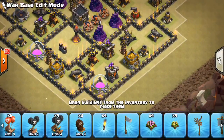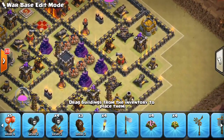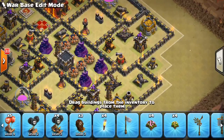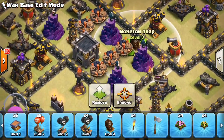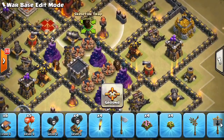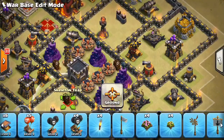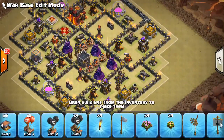With the skeleton traps, do you need them to defend the inferno towers from a queen charge? To me the answer is no — the infernos are pretty protected. So you're using them for miners, and they are super good against miners. Put them toward the core of the base where miners are coming through. The skeletons will keep miners from ducking back down, they have to take them out one at a time — meanwhile getting hit by giant bombs, wizard towers, and infernos, and not getting the heal bonus with infernos on them.